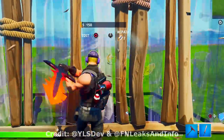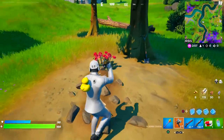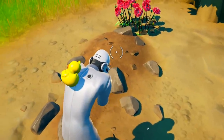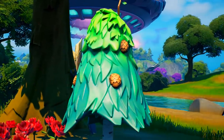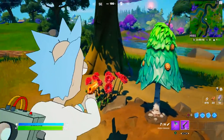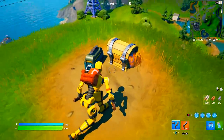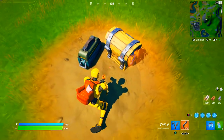Thanks to YLSDev and FNLeaksandInfo for inviting me to their creative game to try it out early. Also, in case you missed it, NPC Bushranger has actually died with the previous update — he could no longer be found walking around near Risky Reels. But instead, we were only able to find his grave next to his shovel and a pile of roses. With the latest update, Epic has actually updated this location, where a tiny Bushranger tree is growing out of his grave. Bushranger has even changed as NPC number 6 within your character collection book. Additionally, with this update, the chair up the hill next to Lake Canoe has shrunk even more — it is so tiny you can barely see it with your own eye.